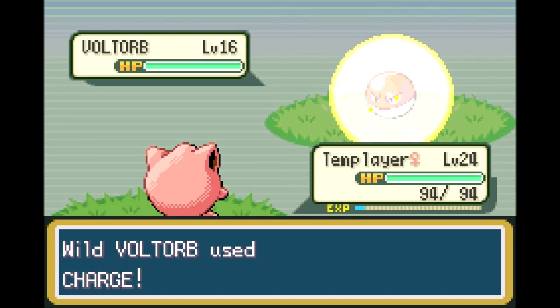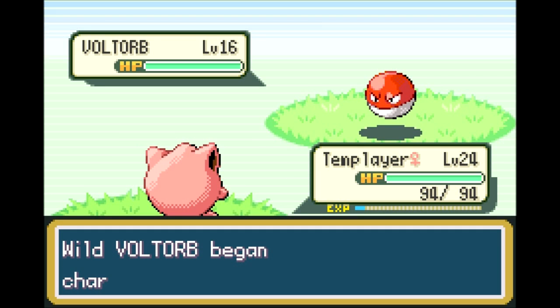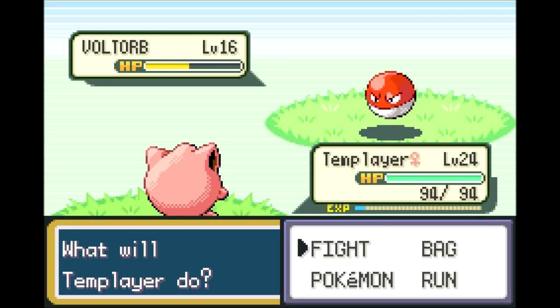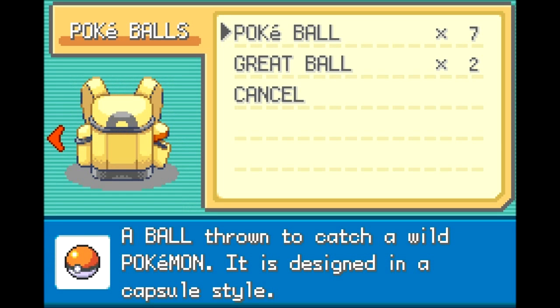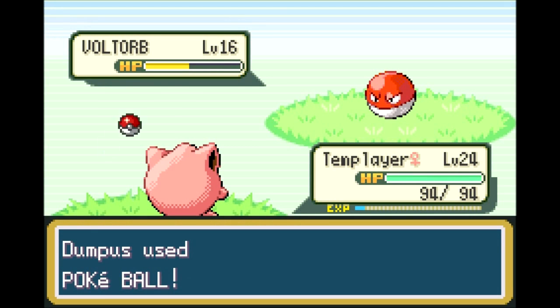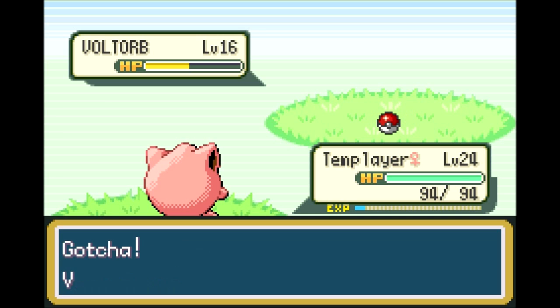I can't put it to sleep with Sing — it has Soundproof, I did not remember that. Let's go with Pound. That's actually going to be good enough. Voltorb is pretty easy to catch. Let's throw a Pokeball at it and hope for the best. Hey, it worked!